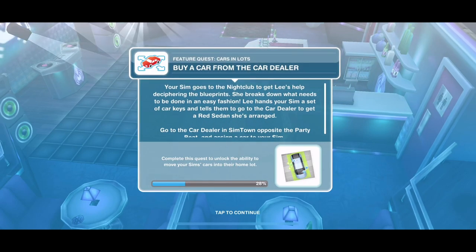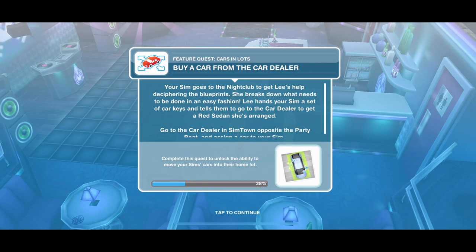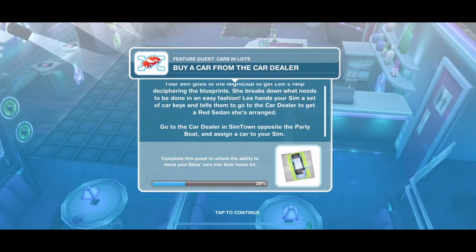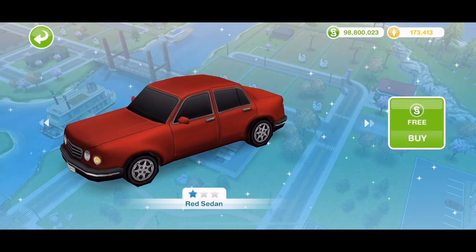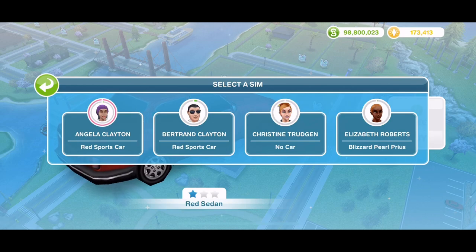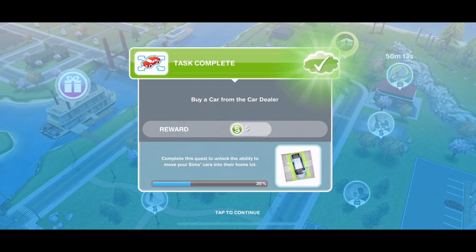Now we need to buy a car from the car dealer. Lee hands your Sim a set of car keys and tells them to go to the car dealer opposite the party boat and get a red sedan she's arranged. Click on it — the red sedan is free. A Sim can only have one car, so assign it to a Sim who doesn't currently have one. Task completed once you've assigned the car.